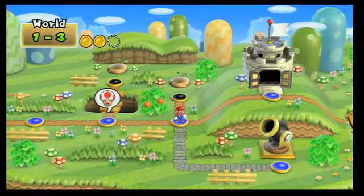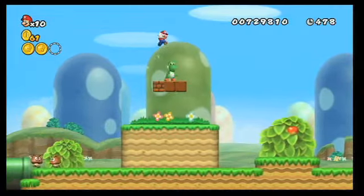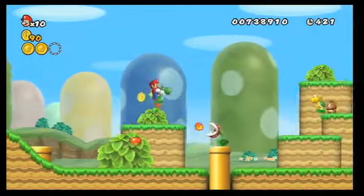The first cannon is unlocked in World 1-3. Move through the level and pick up Yoshi along the way. You'll need him to reach the warp cannon. Guide Yoshi through the level to the fire-spinning piranha plant.